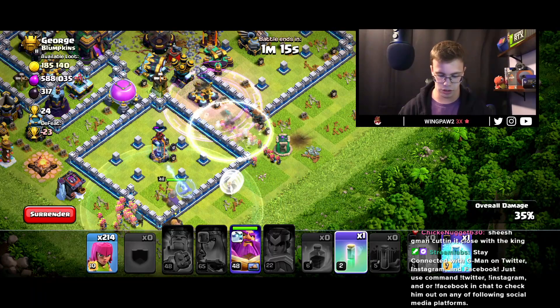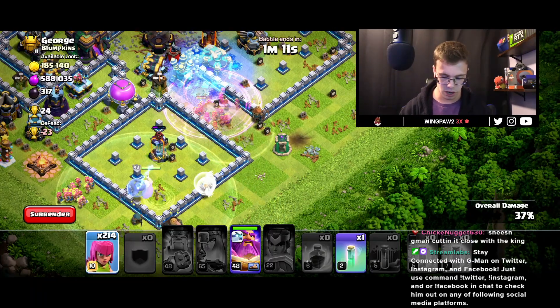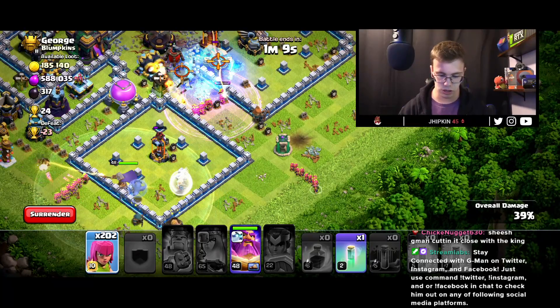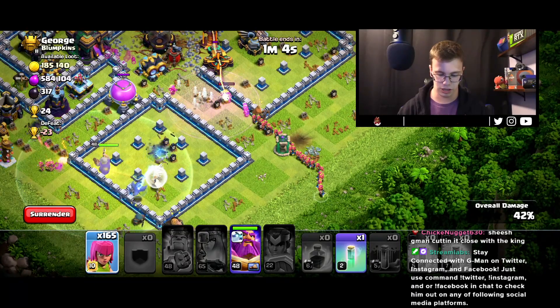I don't have enough time to avoid it — oh, there we go! We got it. We're going to freeze that. We have a ton of archers left over and they haven't gotten targeted by the scattershot. We're just spamming all these level 10 archers, but they're just going to all die. This is an unfortunate thing — you can just see them getting destroyed.